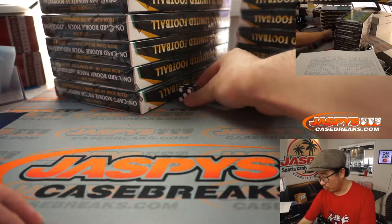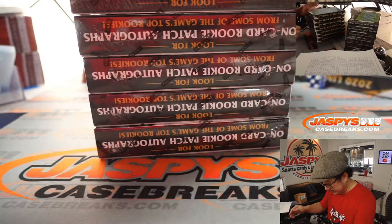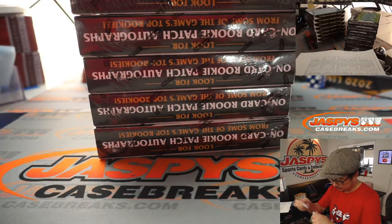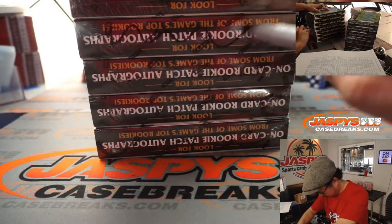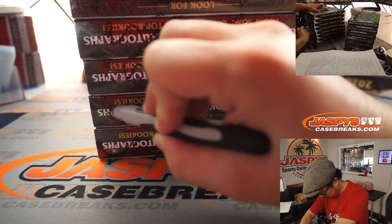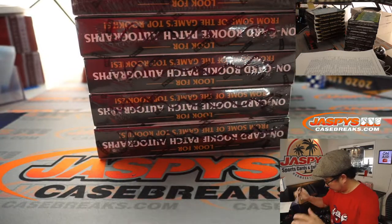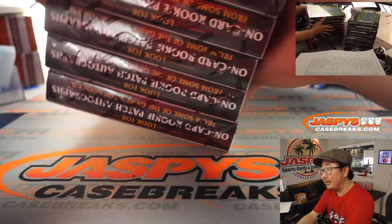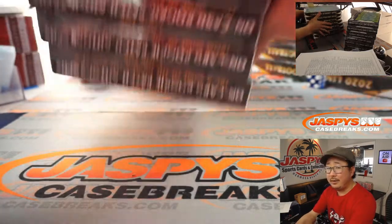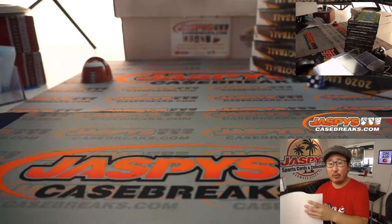And it's four — one, two, three, four, five, six. This side we will save for next time. We put all those squiggly marks right there, kind of hard to see against the black, but they're there. Those will be for Picker Team 10. Picker Team 10 is currently on jazbeescasebreaks.com.